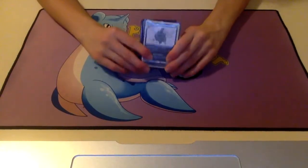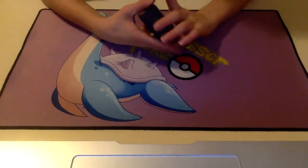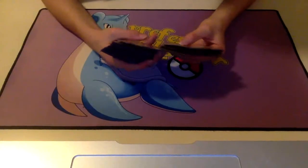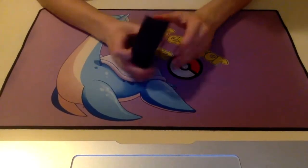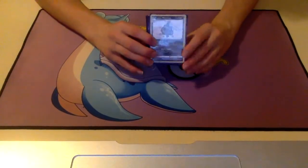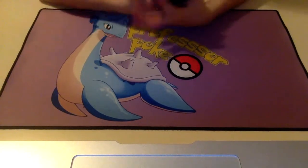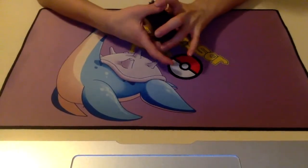Hello everybody, welcome back to another video. Today we're going to be taking a look at a Galarian Wheezing deck with some new cards from Lost Origin in it. Most notably, the Radiant Hisuian Sneasler. I think this new Radiant Hisuian Sneasler makes Wheezing a lot better and can kind of make its own deck now, along with a really powerful new support card to go along with it.